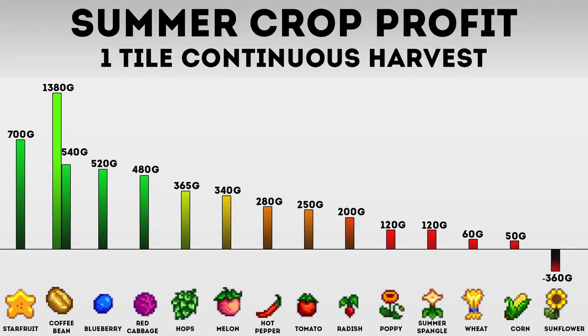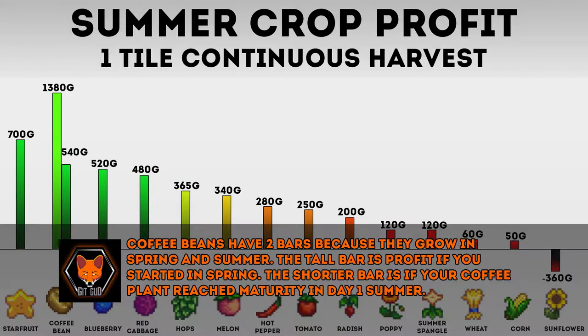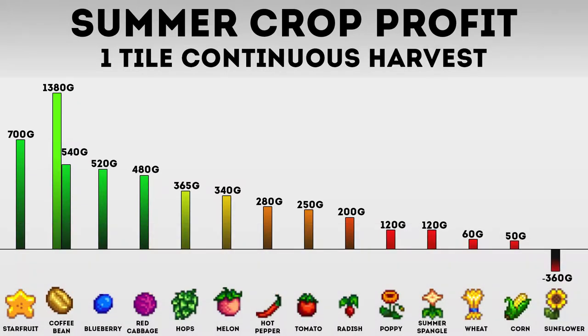The numbers on the bars — how do I get them, and what do they represent? What they represent is: if you took the crop and planted it in one tile, and then it grew, you harvested it, replanted, harvested, until you got as many harvests as possible within the season, you sell all the product, add up that number, and subtract the seed buy-in. That is how much money you will make — or in the case of sunflower, how much money you're estimated to lose.